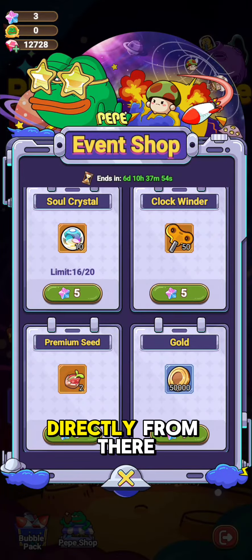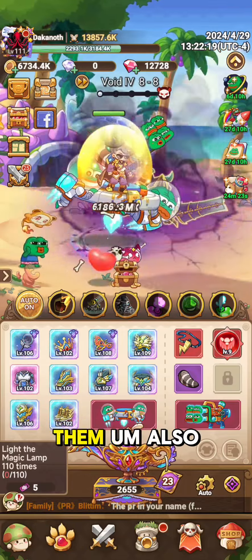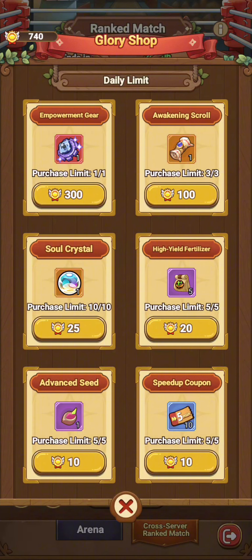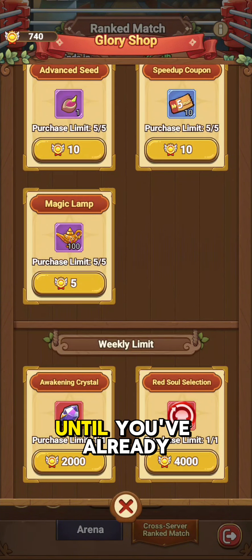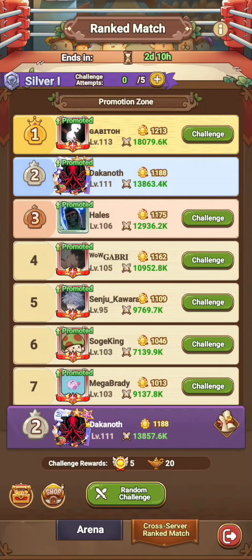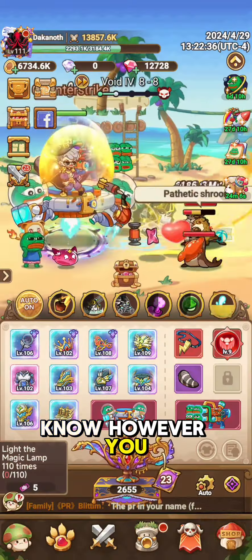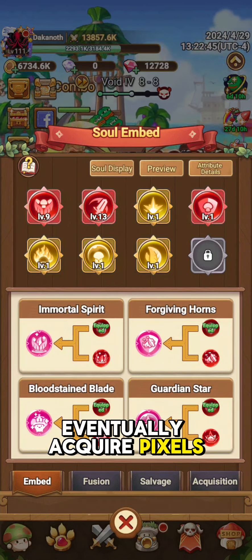The main general theme here is that however you go about getting these souls, you can find them in places like the Cross Server Match Shop where you can buy Soul Crystals as well. But I would not do that until you've already gotten your Awakened Crystals and your Red Soul Selections already. That's another place you can earn them. The idea in principle is that you're going to want to basically rank up your Red Souls and eventually acquire Pink Souls.